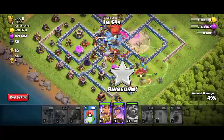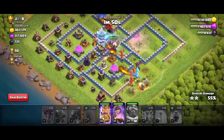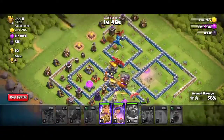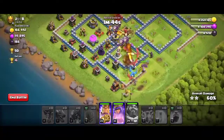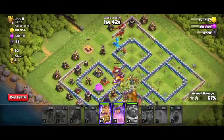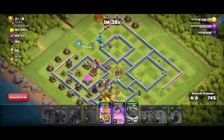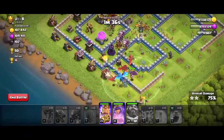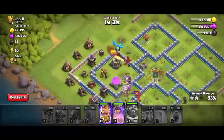Now let's deploy the king and queen in the center. Let's use the remaining freeze spell — 50 percent is cleared. A few dragons and electro dragons are clearing the right side, and the remaining dragons are clearing the left side of the base. The heroes are moving from the left side.